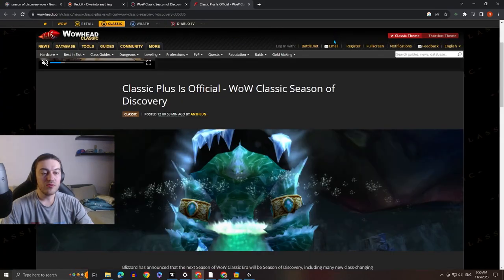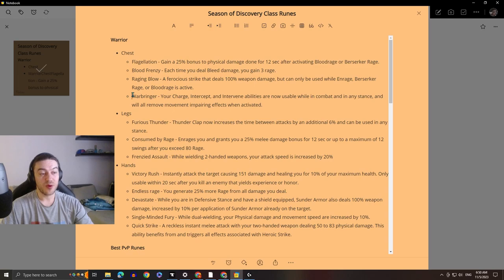One thing worth mentioning is that runes will be free of cost. Once you learn them you can reapply them at any point, anywhere, for free. The only restriction is you cannot change runes in combat. I'm really hyped about these changes — warriors getting Warbringer back, being able to charge in combat in Classic Plus, using Intercept in Battle Stance or Charge in Berserker Stance, saving so much rage. It's such a quality of life improvement. That's all for today's video — thank you for watching. If you enjoyed please like and subscribe. The next class we'll be going over is Druid. See you in the next one!